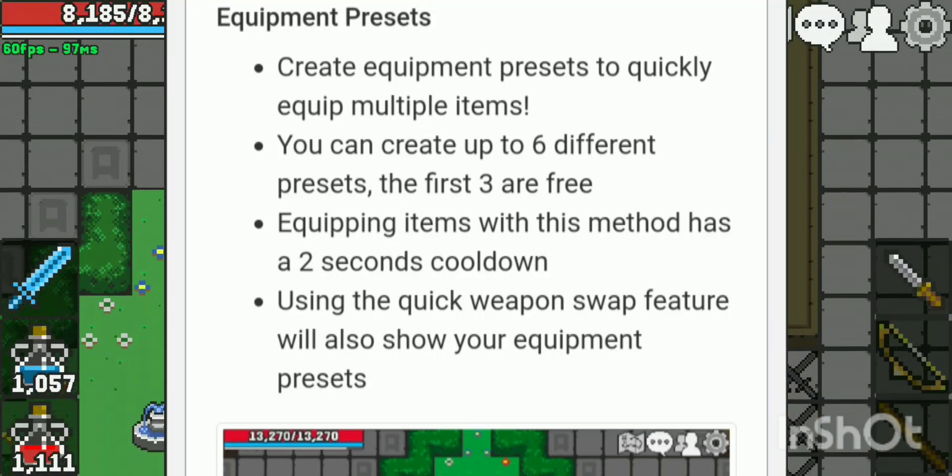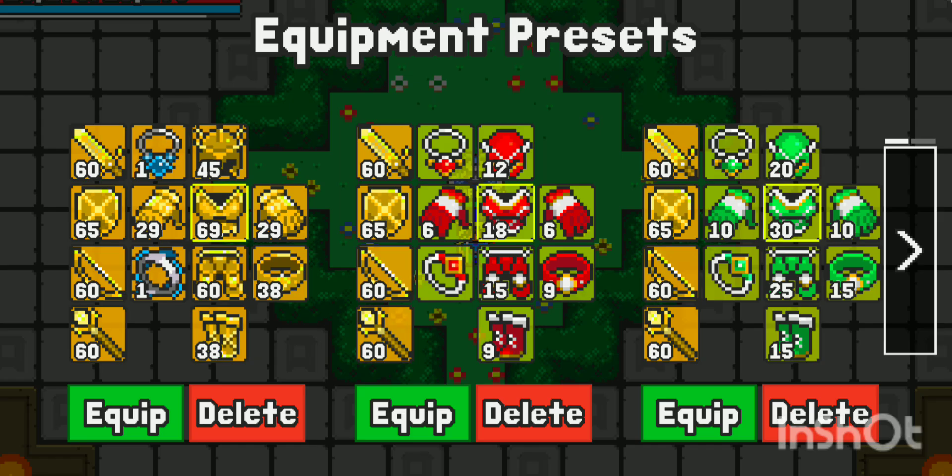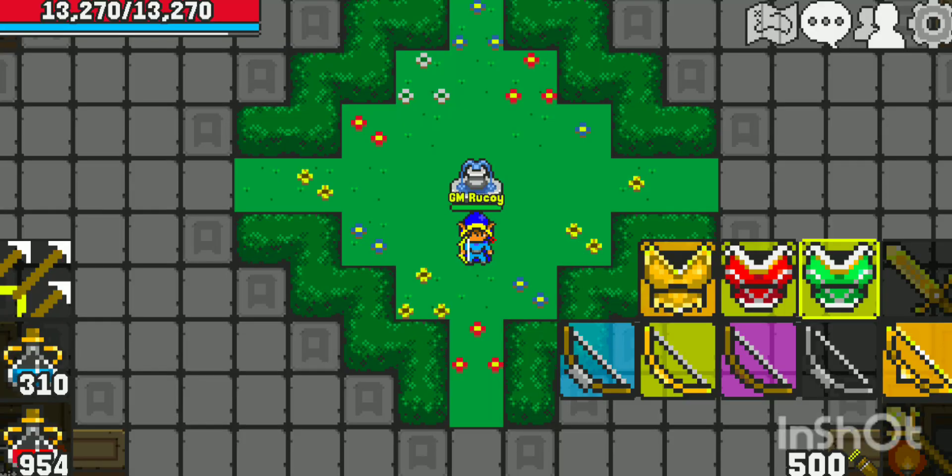A quick preset update just dropped in Rukoi. You can now change your armor the same way that you can change your weapon, just by clicking on your weapons in your hotbar.